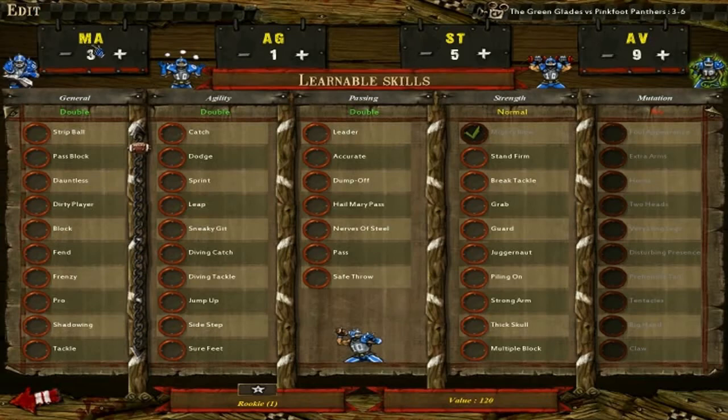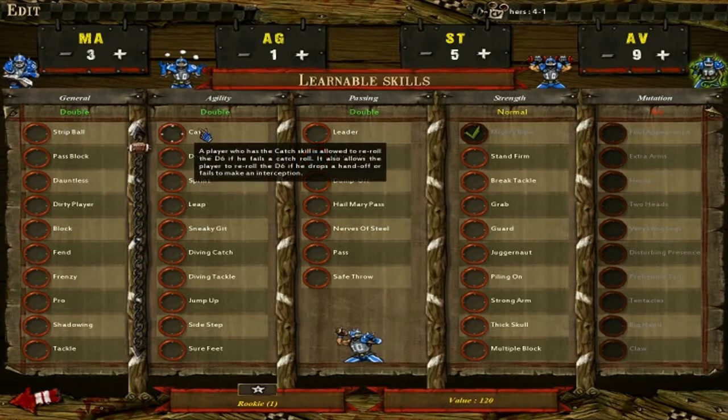So that covers your stats. As you level up you can increase them. But as I said, a four in agility is considered OP as hell. To give you a general idea of OP: eight movement, four agility, five strength, nine armor value — OP as shit.